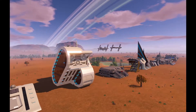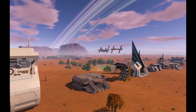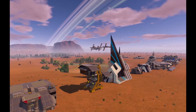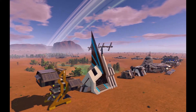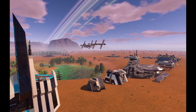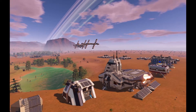Hello everyone, and welcome to the second part of this five-part series all about blueprinted bases — prefabricated bases made by developers. There are 25 bases total. In this episode we're going to go from base 6 to 10 on the list. This is to help you decide which base to build. Let's start with base number 6.